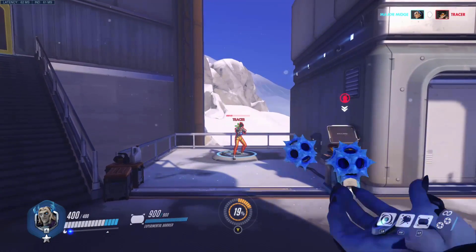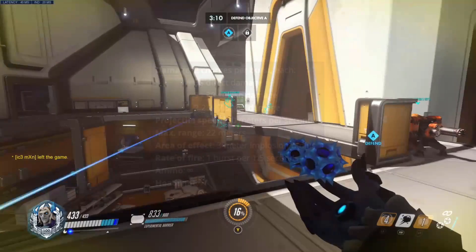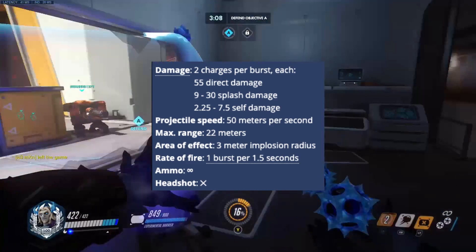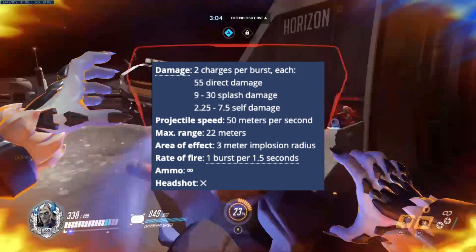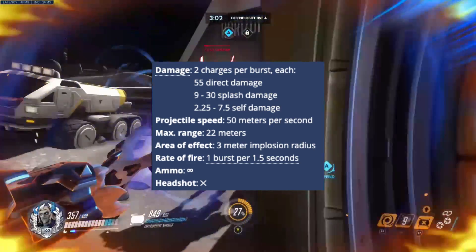Here's the guide. Sigma's primary fire makes Sigma fire two charges dealing 55 direct damage each, with a projectile speed of 50 meters per second, and a maximum range of 22 meters before implosion.